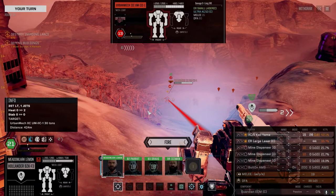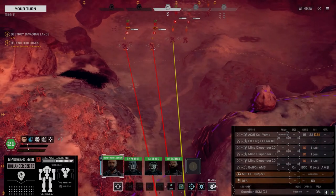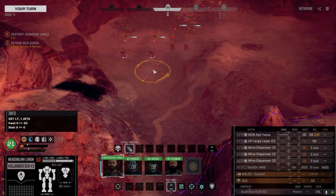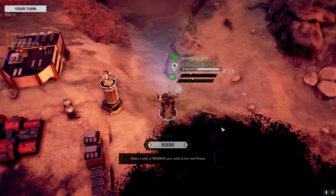What else do we have? The MRM-30 and the Ultra-10 - that's bad. They've got a pair of MRM-30s. We're going to target this guy. Let's use the mine dispensers - get a better spread if we can, just in front of them since they move slowly.